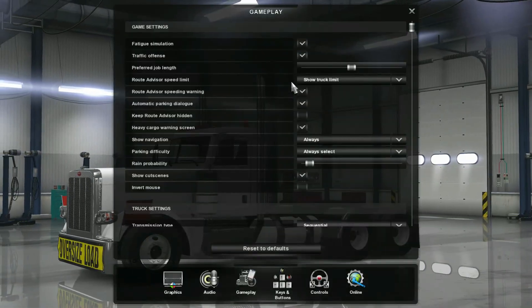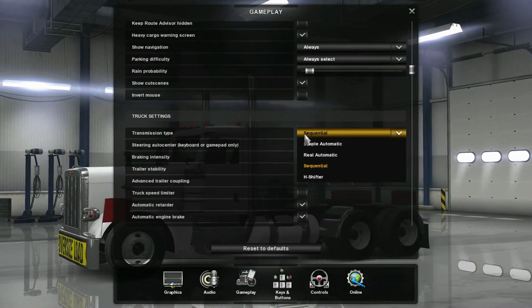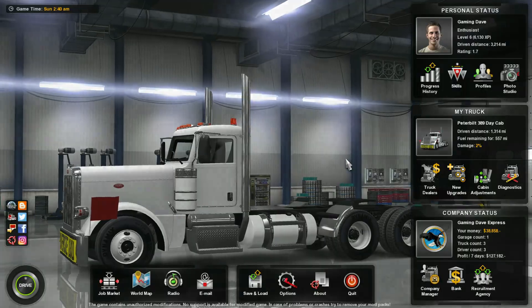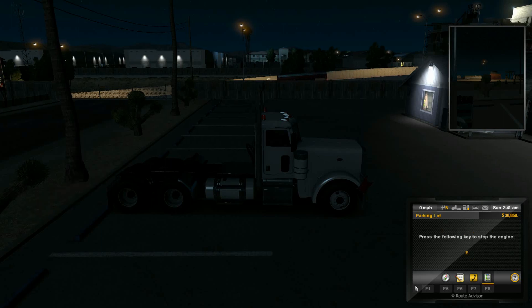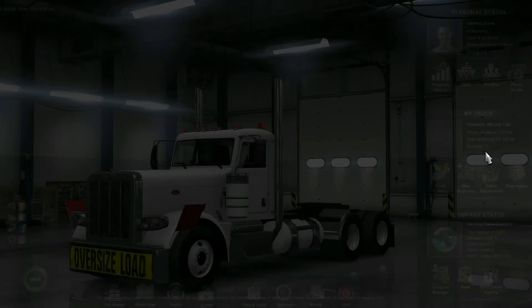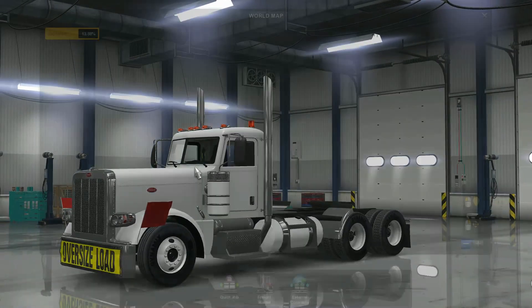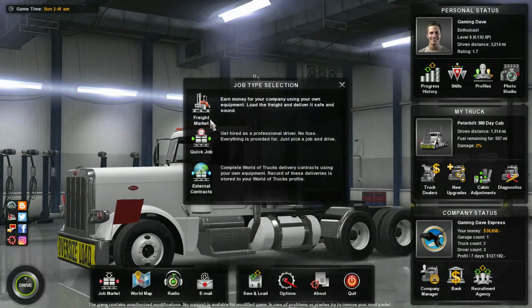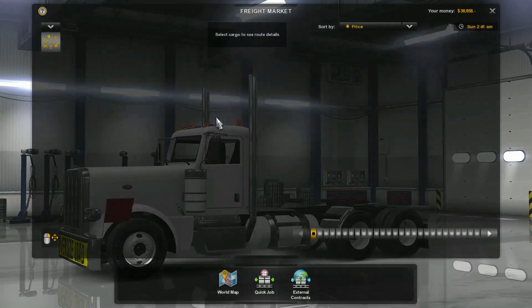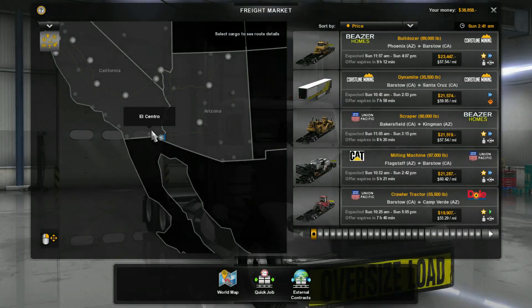Let's go ahead and find a load and see what we're gonna haul today. What city are we in anyway? I don't know what city we're in. And Yuma — like a small city. Front market. Got some bulldozers, got a scraper.